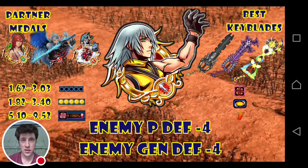I believe this medal is designed to really benefit the power of your stronger medals. What it does is lower the enemy's power-based defense by four tiers for one turn, and really importantly, the general defense down of all enemies by four tiers for one turn. You can see it only costs one gauge, it's a tier six, and it's an all-area-of-effect attack medal. That negative general defense down is absolutely huge.